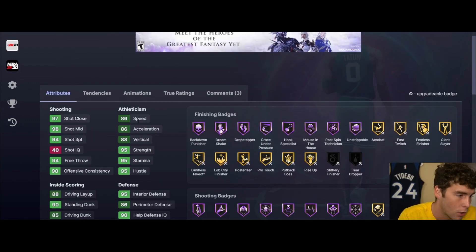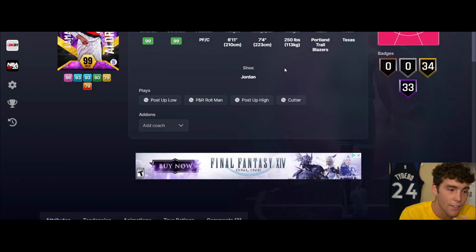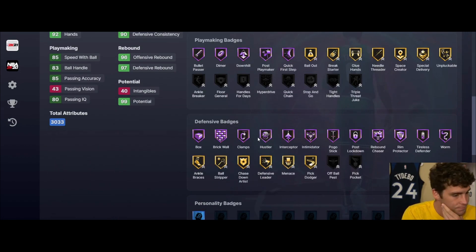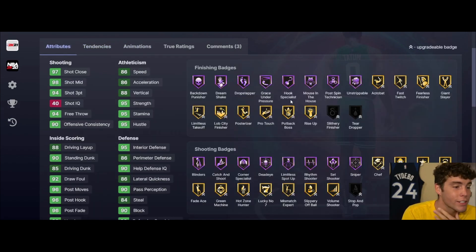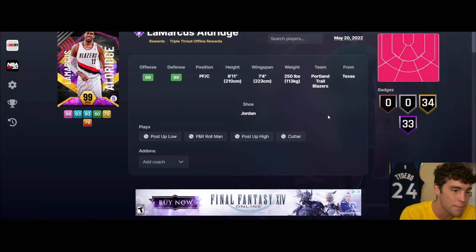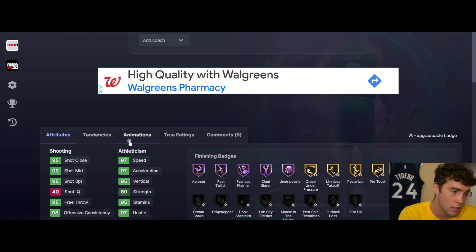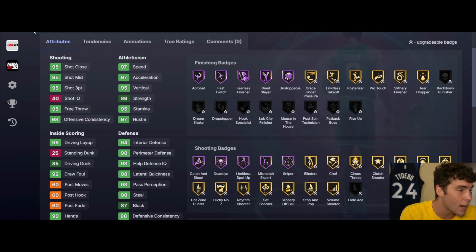LaMarcus Aldridge I think is in the vault. Brook Lopez base on very quick, 6'11", 7'4" wingspan. 94 three ball, decent driving and standing dunk, playmaking not great, speed not great, defensively not great. I don't love this card. An 86 speed acceleration this late in the game with some of the other cards we're getting - I'm not very high on LaMarcus Aldridge.